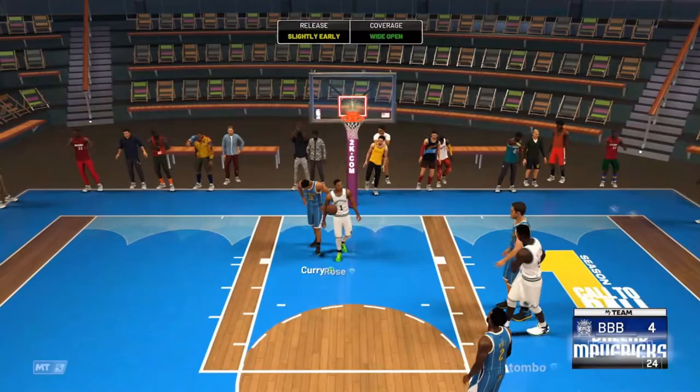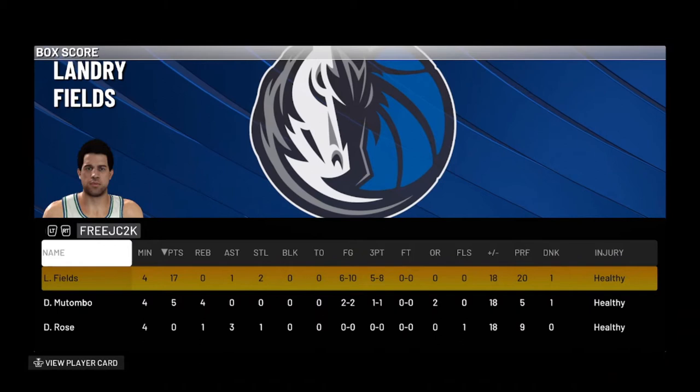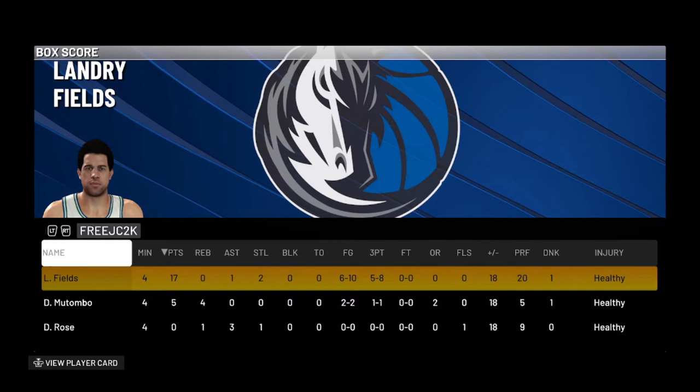Knocks down the white there — I think that was a full bar, so that may have been another green. 22 to 4 win, 17 points, 1 assist, and 2 steals — 6 of 10, 5 of 8 from the field. Really good performance by Landry Fields. Let's hop back into the main menu and review the card.